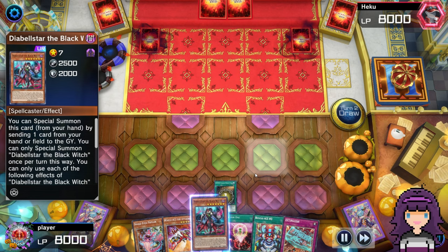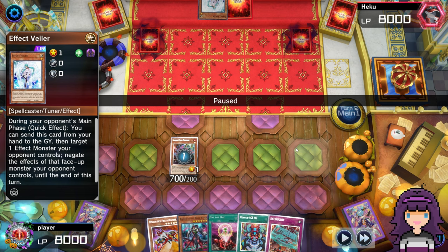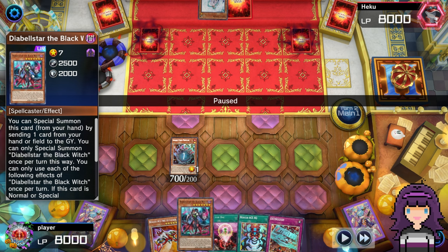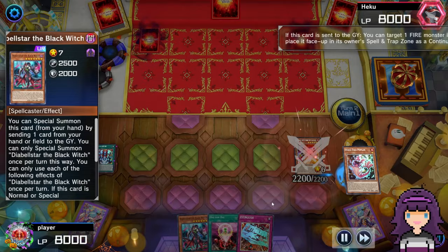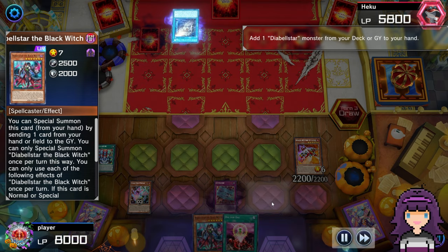So I'm going to use the Wanted to get the Diabelstar. Stand by, main phase — get a normal summon of the Poplar. I will say, it might not have been the best time for my opponent to Maxx C. If they did need draws, you really should wait until you can guarantee to get the draw if at all possible. Doing it during the draw phase against the Wanted just gives me a lot more information. I'm going to normal summon the Poplar, opponent will activate Effect Veiler — this is 100% fine. I was not planning on using Original Sin anyway. I can access Original Sin off of Diabelstar, who I'm not planning on special summoning anyway, so I do not care at all if this Poplar gets negated.